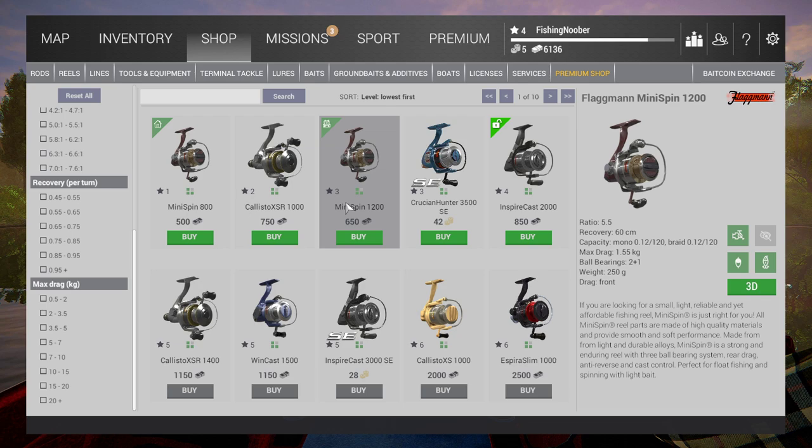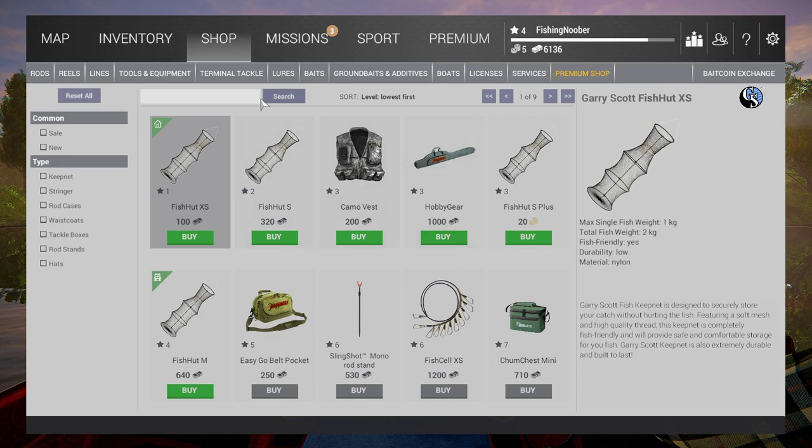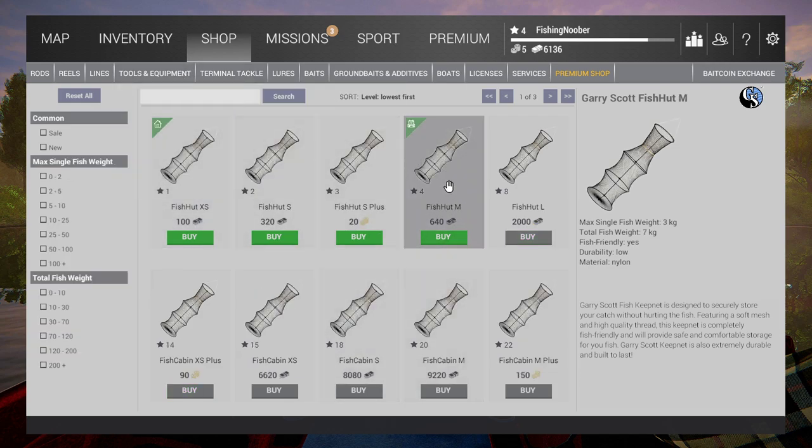Another very important thing: buy a keep net. You start with a very small one, but I bought this one at level 4 which gives 7 kilograms of fish storage — the starting one only gives 2 kilograms. Also, don't buy equipment, baits, and gear on the lake areas because it's more expensive than the map area. It might not be a lot, but at the end it can matter. Always buy your equipment on the map. And if you're on a lake with a travel fee, don't start traveling back and forth — always prepare before you go to the lakes.